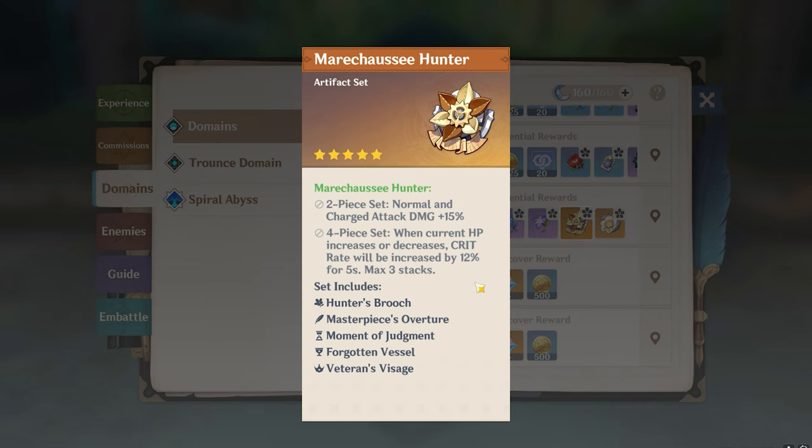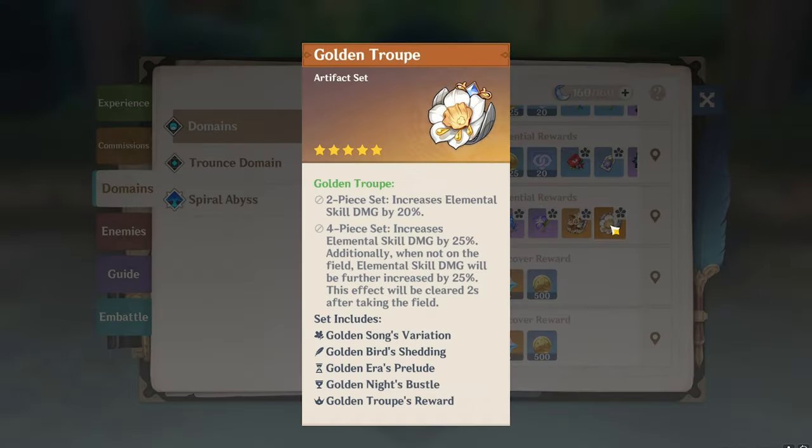Another set increases elemental skill damage by 20%, and by an additional 25% when not on the field. This is not going to be that great because Wriothesley deals maximum damage through normal and charge attacks, not elemental skill. I don't recommend this artifact set for him.